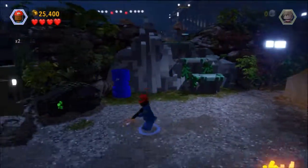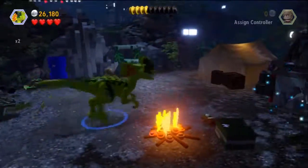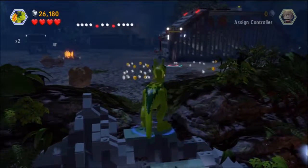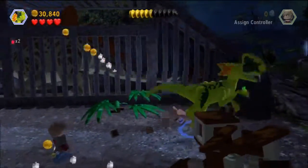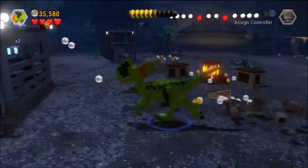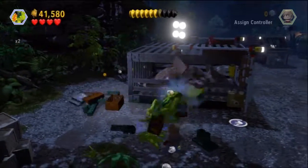Minikit number 3 is going to be right back down here. After we backtrack, you want to change into your Dilophosaurus and break three black glowing rocks. We can't fit our Dilophosaurus through that little entranceway, so we have to switch them on up. Number 2 is to the right and number 3 is over here by this cage. So that's minikit number 3.